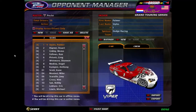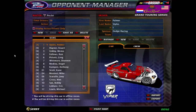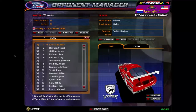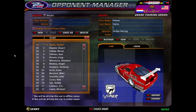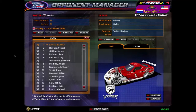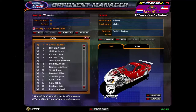If you're basically well-known in the community, sign up for a PRO car, please. And if you have a second driver, or if you're new to this kind of thing, please sign up for the AM class. If you're new or if you have another driver, please pick an AM car. We're saving the PRO class for the PRO drivers.